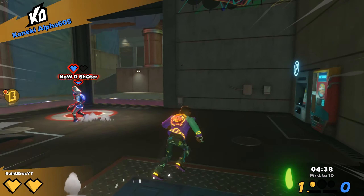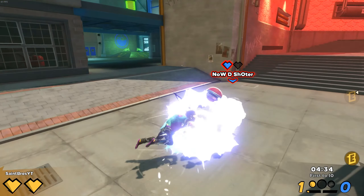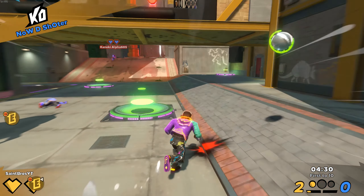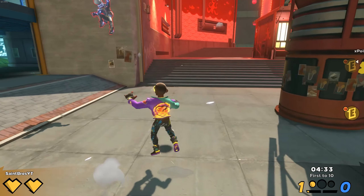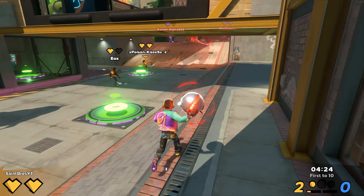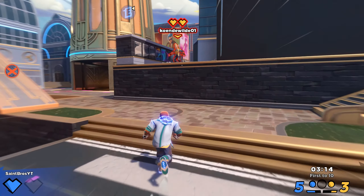You guys know this scenario all too well — the enemy got the drop on you and you don't have a ball. All you gotta do is shove them, push them, then jump up and you've got the ball. I see people running around, running backwards, can't find the ball after they push someone. All you gotta do is push them, jump, and the ball is right there. It's that easy.